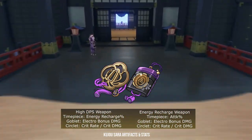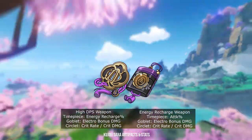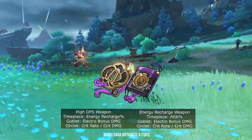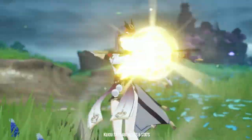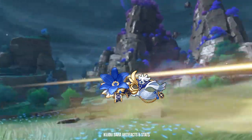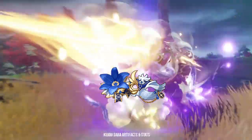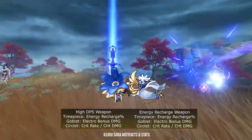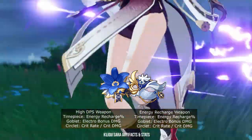The reason I don't recommend using an attack percent goblet on Kujou Sara is because she already has attack percent as her ascension stat — too much of one stat is never a good thing. The second artifact set you can run is the 4-piece Noblesse Oblige set. This will make Kujou Sara more of a buffer than a sub DPS. Similar to the Emblem set, you will want to use a high base attack weapon with energy recharge timepiece, electro goblet, and crit circlet.